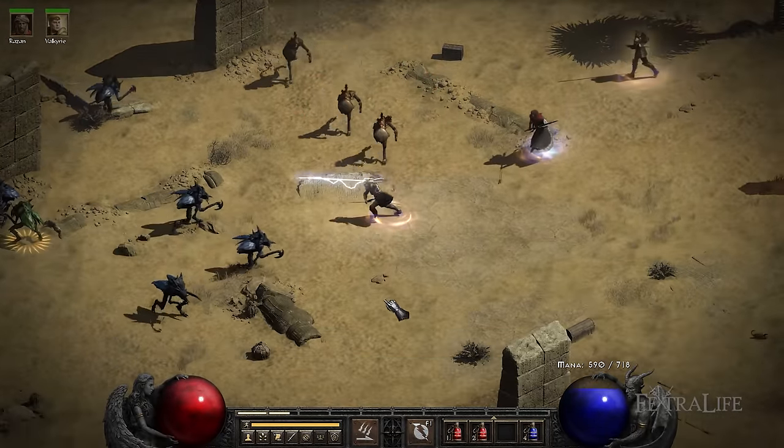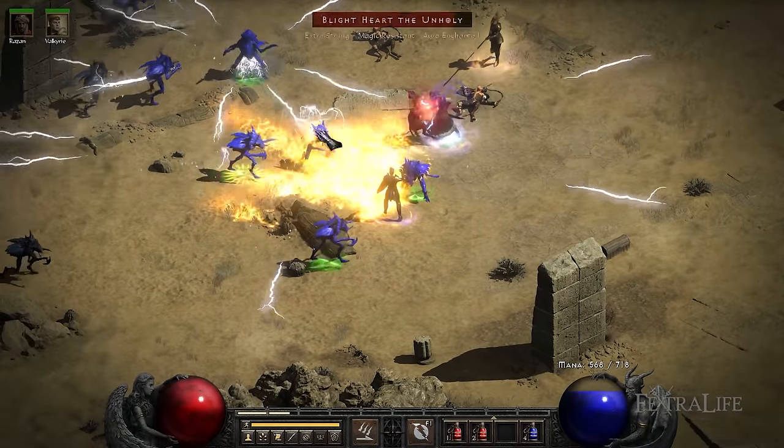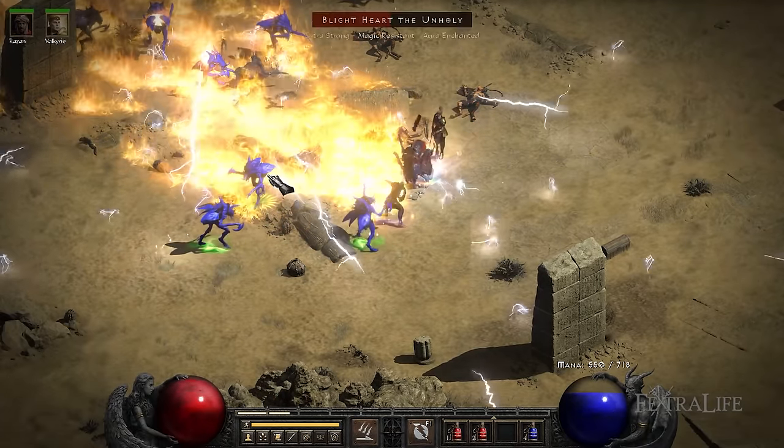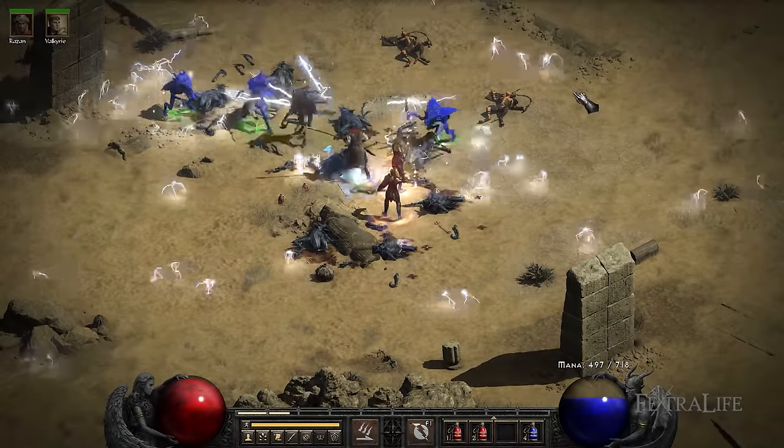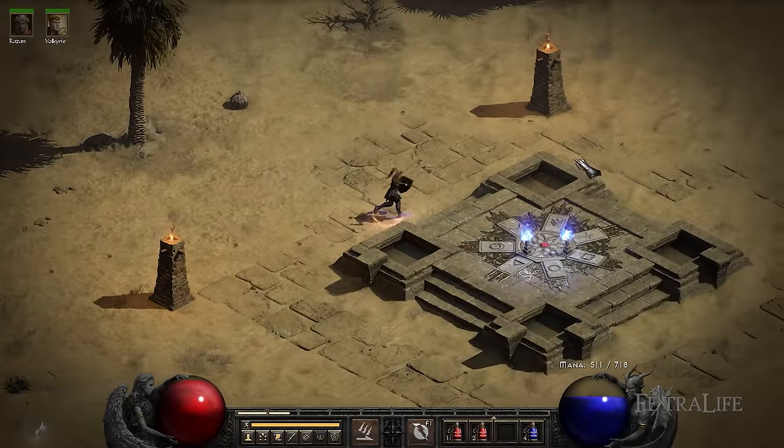In this Diablo 2 Resurrected build guide, we're going to be taking a look at the Lightning Javazon. This is an endgame Amazon build that can get you through Nightmare and even the Hell difficulty in Diablo 2 Resurrected. If you're looking for an endgame Amazon Javazon build, then this guide is for you.